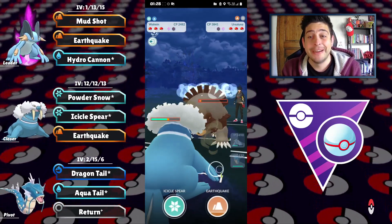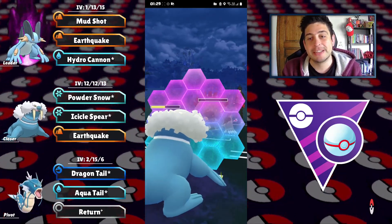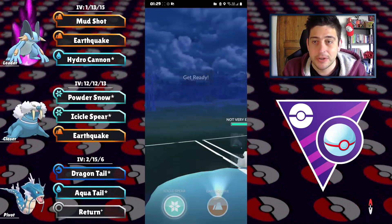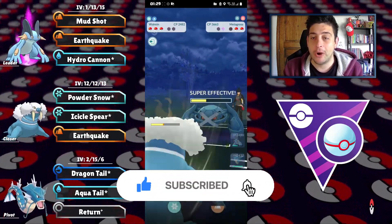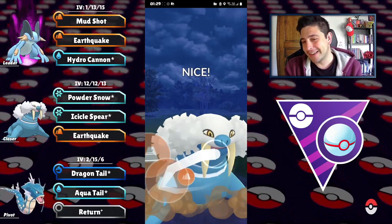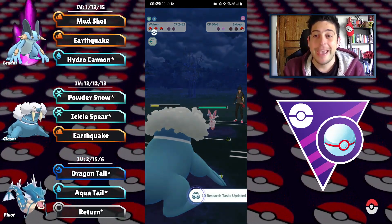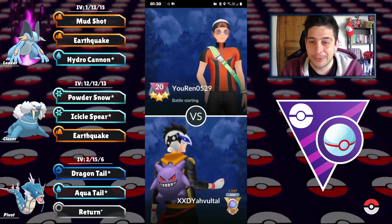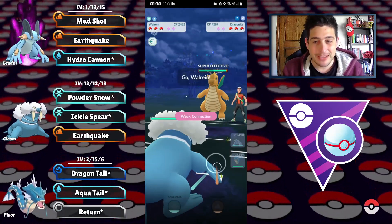We block the High Horsepower — not even a Thunder Punch on our Walrein. We use a shield, then the next one as well. We have a feeling we can definitely farm down here and get away with a lot of energy. We're able to get to the Earthquake on the Metagross — can we get a double Earthquake? They're not respecting the damage — down they go. The Sylveon sees our Pokémon and immediately top-left quits the battle. Awesome.